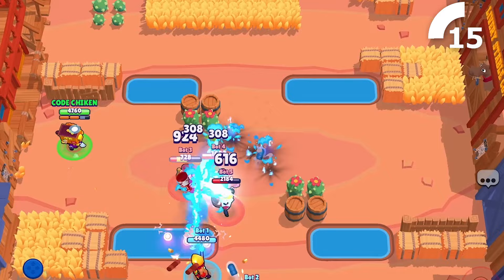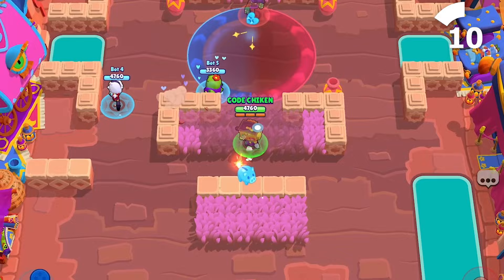Griff's gadget is most often going to be used as a utility. Destroy important walls that give you better access to the opponent's safe, or to make your path to a Hot Zone a little bit easier.